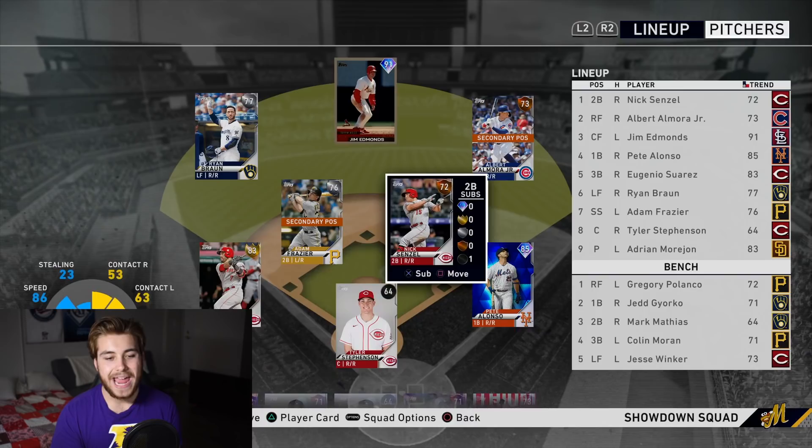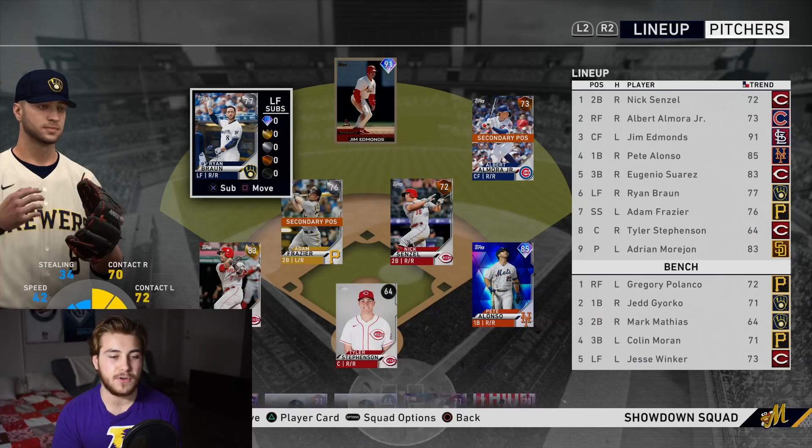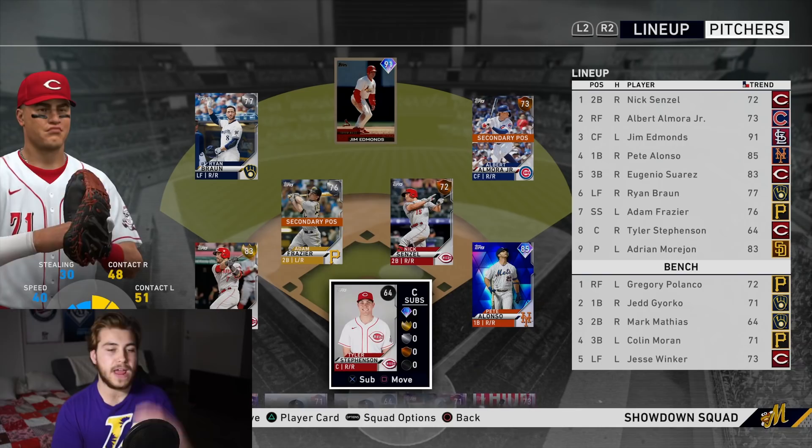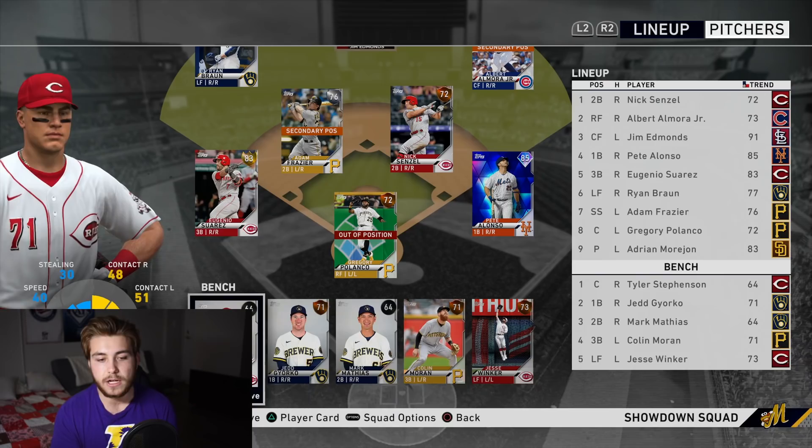You always want to look at what upcoming moment you have. Entering the bottom of the ninth in a 3-3 tie against the Giants - walk them off - I'm more than likely going to win that game. If you're doing one of those, stack your entire team. If you're going to do a final showdown or a mini-boss, I would not be worried at all to put Gregory Polanco at catcher. As long as you have your catcher on the bench, you can go ahead and make that sub. Start off the game right away and do that so you have a better team.